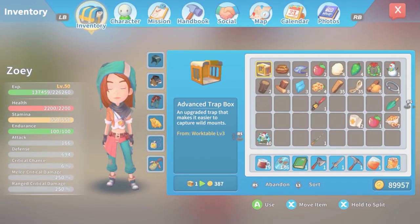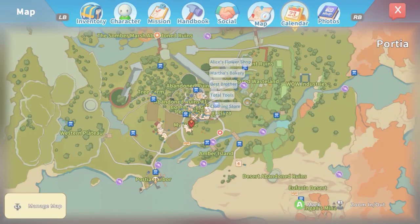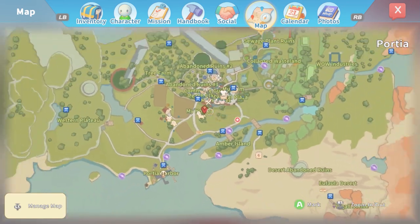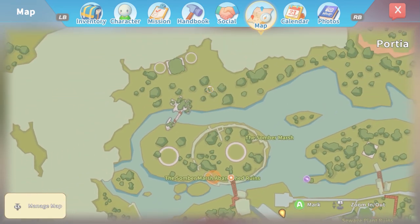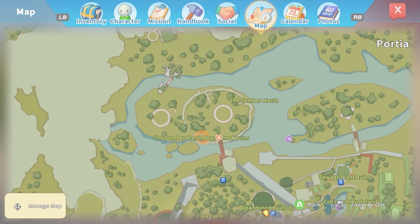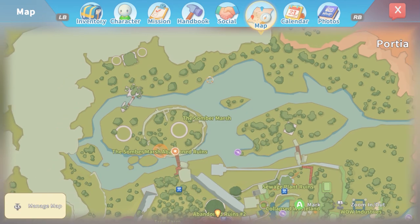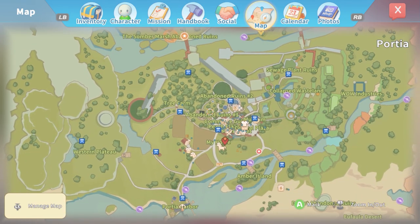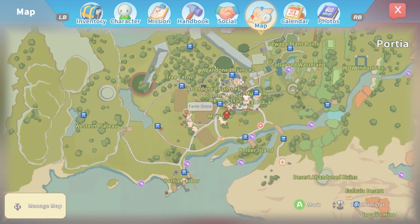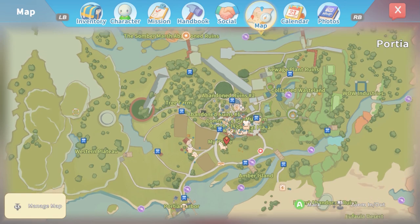I want to get out and explore that other ruin. Let's look at our map and see if we need to put a DD stop out there. Up here — abandoned ruins, somber marsh. See initially I thought that was clouds, I guess it's just like rock. There's really not much — it's not as big as I actually thought this whole region. They've added the one abandoned ruin but outside of that I think we're at a point now where we have the regions basically unlocked.